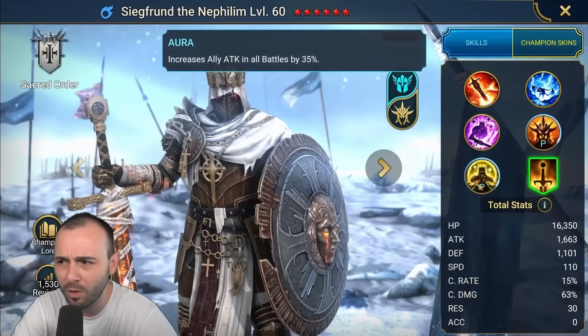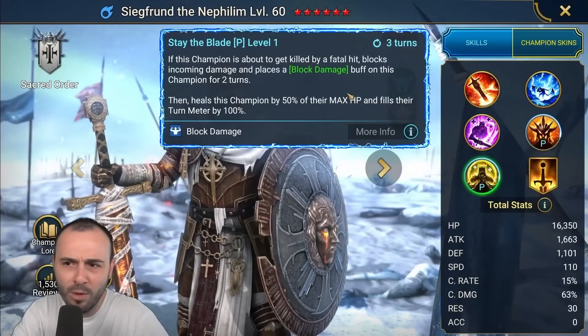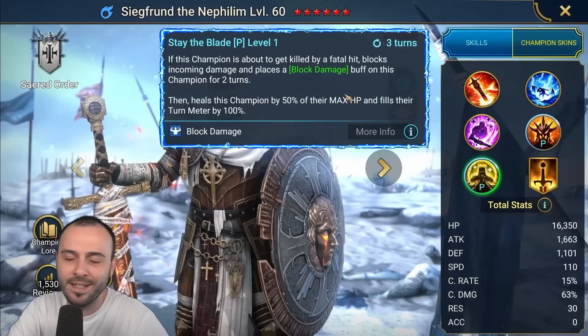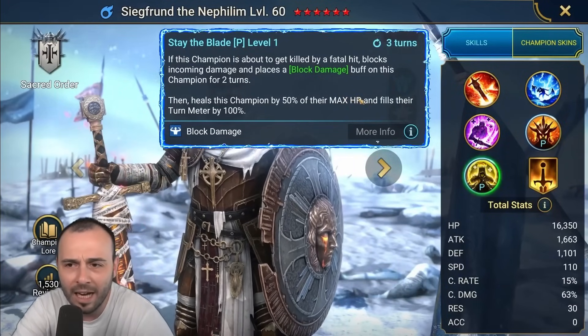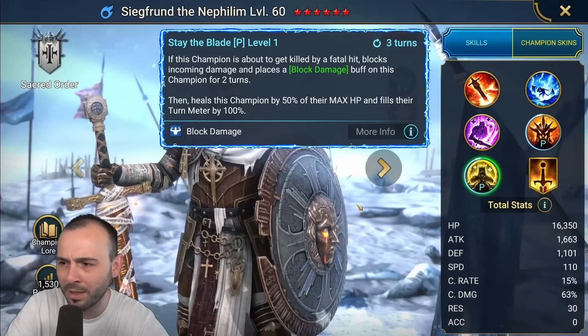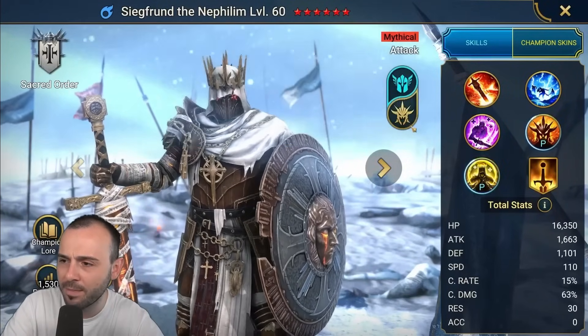It resets the cooldown of all of this champion's skills if this attack kills two or more enemies. Attack Aura for all battles. The passive will put block damage on the champion, so it's pretty hard to kill — Narciss is basically his main counter. Then it heals the champion by 50% of their max HP and fills their turn meter by 100 on a 3-turn cooldown. Very nice passive.